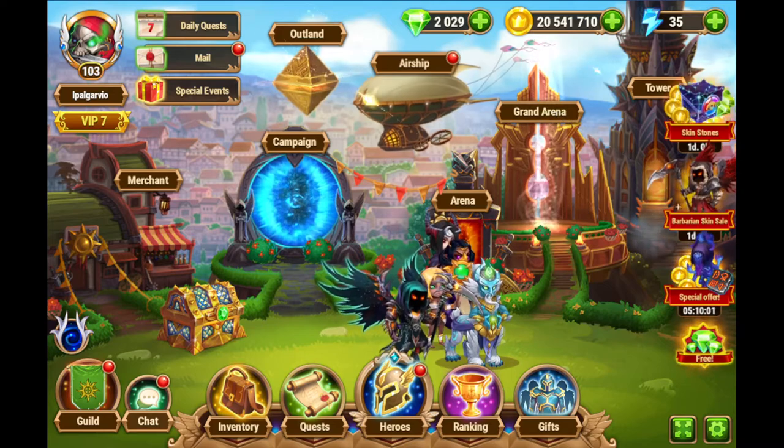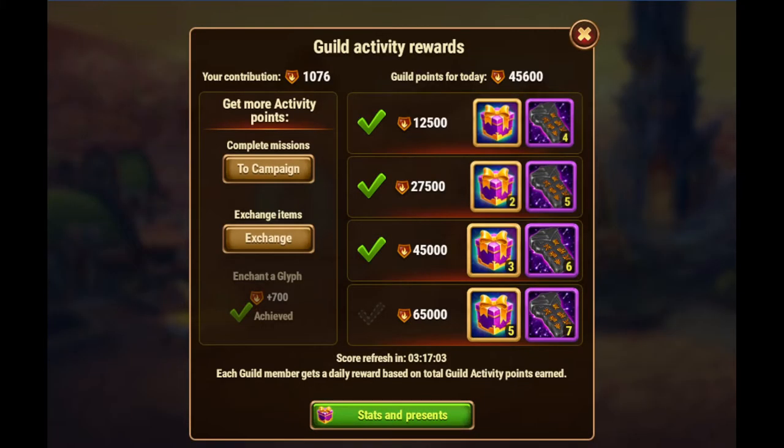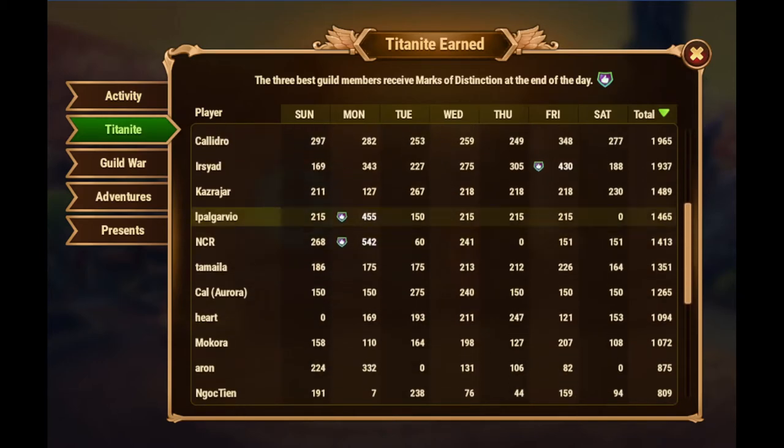As I was talking about, as a measure of how active a person is in a guild, you can see that in the stats for your guild. See here, it measures the amount of Titanite collected for each player, for each day, and then the total per week.